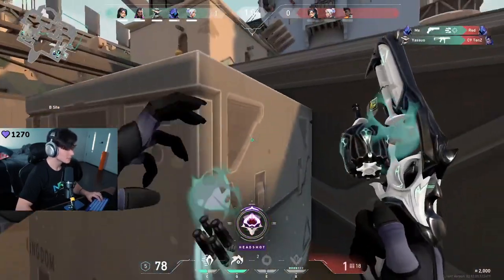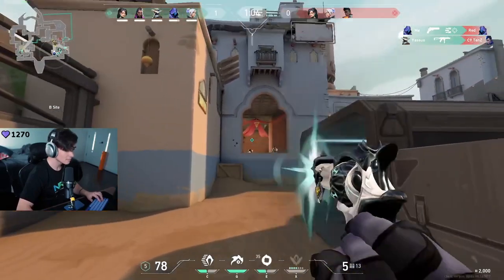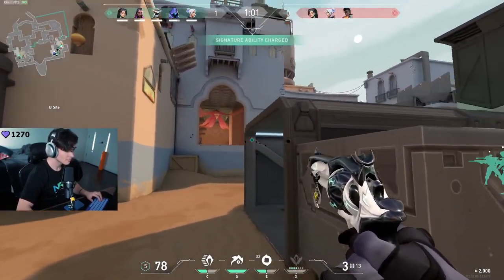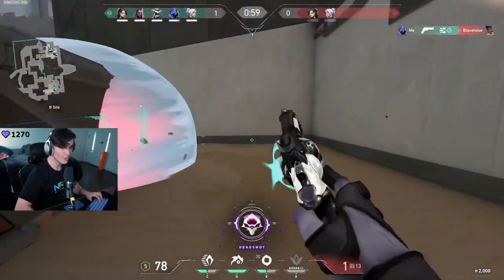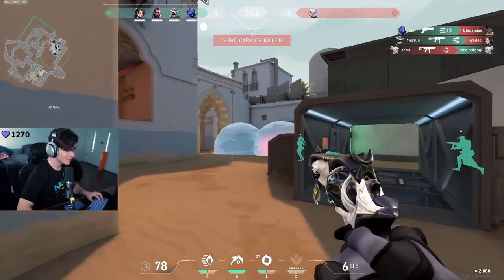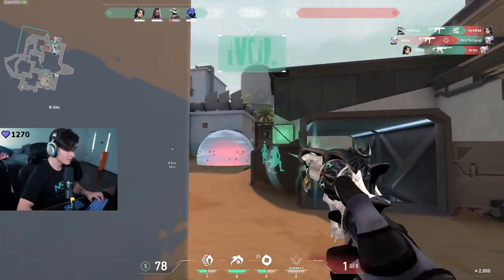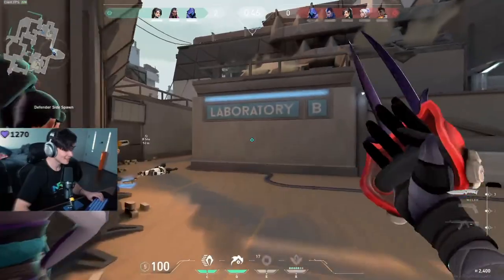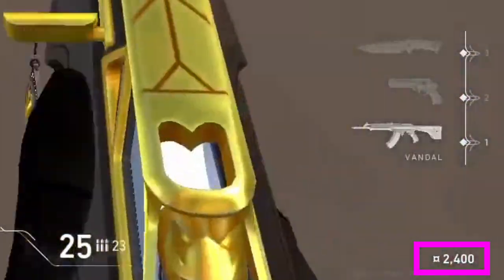In the next round, notice how Flexinja rotates over towards B-Site and decides to take engagements with the enemies from an angle where the enemies can only see his head. He knows the enemies may have forced up Stingers, which can be really scary up close, but if he forces them to take engagements where he has the upper hand, it's going to be a lot more favorable for Flex. Because of this smart play, Flexinja picks up the second round and rolls into the third round where he purchases a Vandal, and still has 2400 credits left over.